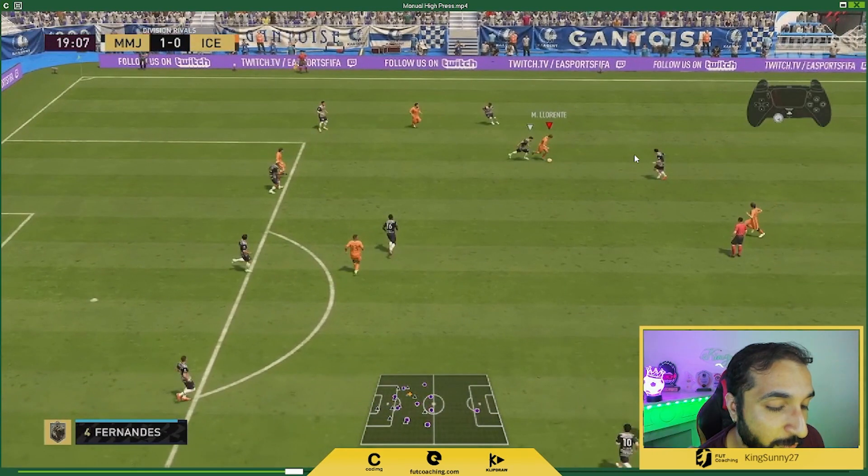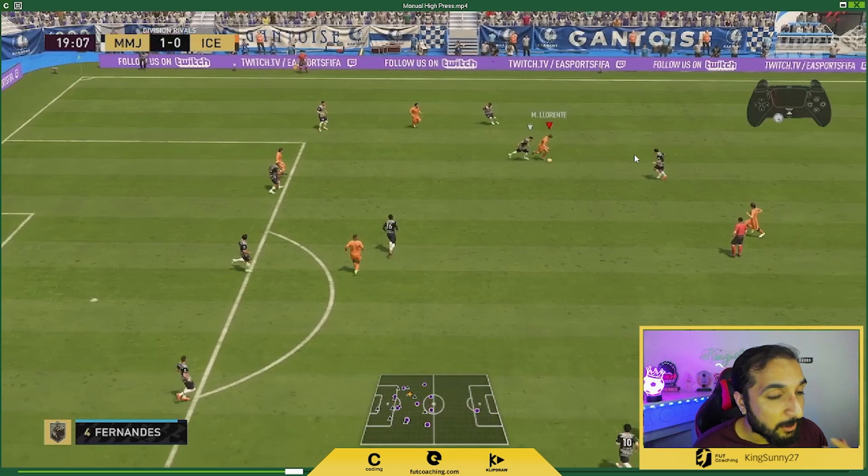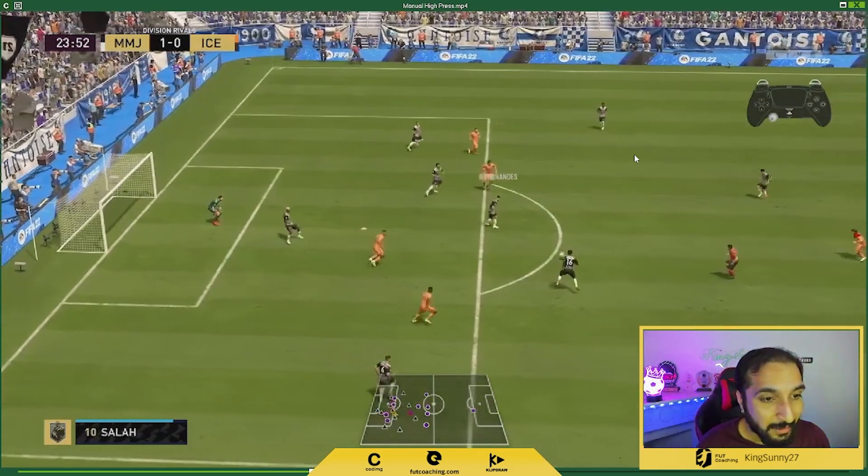So what have we learned? In order to do manual high pressing, first we need to learn right stick switching. After that, we need to anticipate our opponent and always think one step ahead — right stick switch just before he makes a pass and try to intercept. If we are thinking one step ahead then we are ahead of him in the game, and we can win the ball eight times out of ten.